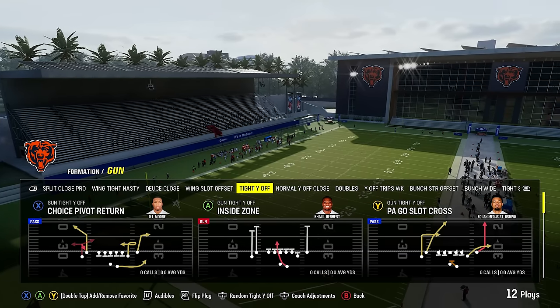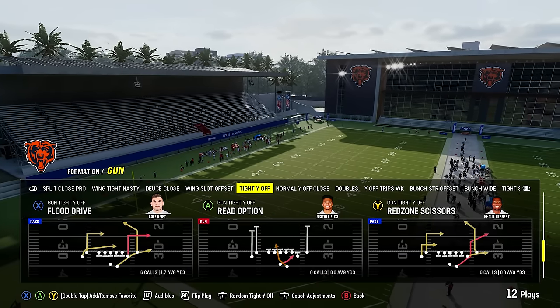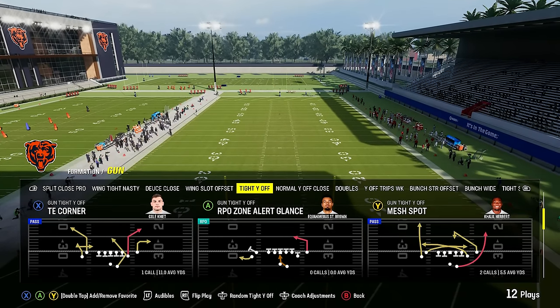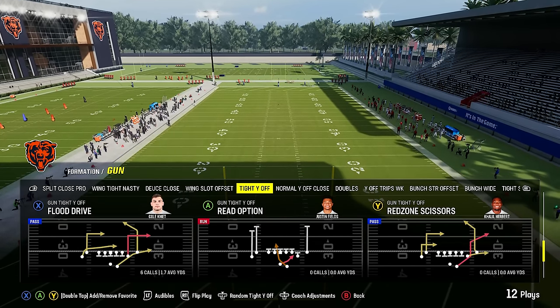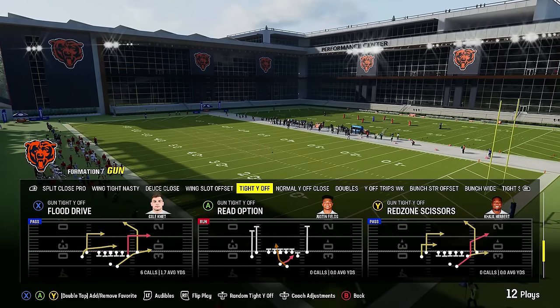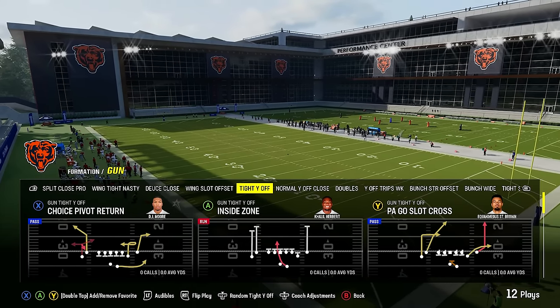Now let's look at the formation tight Y off — this is actually one of the best formations in Madden. The Bears playbook has the best version of this formation because it has all of the plays, whereas other playbooks that may have this formation don't have some of the specific plays that this playbook does. We're going to break this one down in just a second.